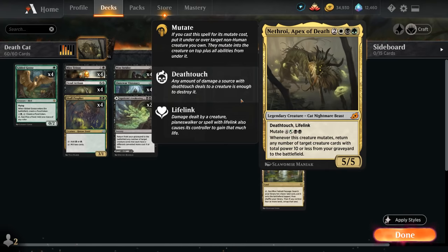We could play it in a mutate deck where we plan on casting Nathroy for 5 mana and then subsequently mutating onto it to trigger the ability. But in this deck instead, we're opting to play Nathroy as our only mutate creature, so the plan is to mutate it for 7 mana onto an existing non-human creature that's already in play to trigger the ability.